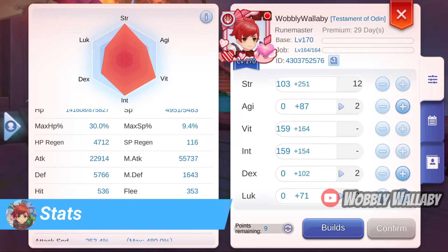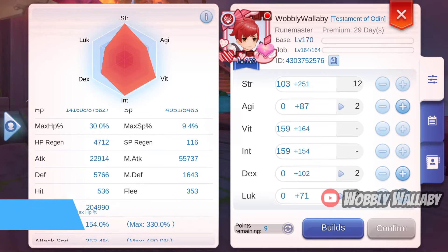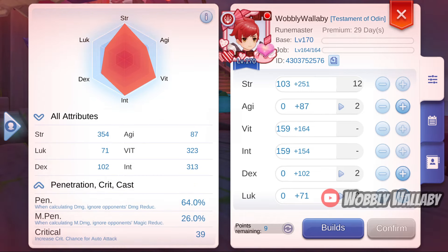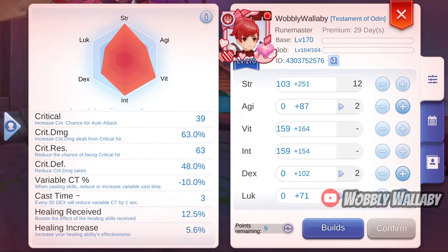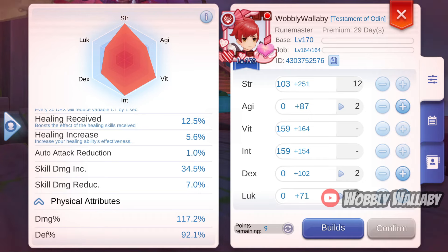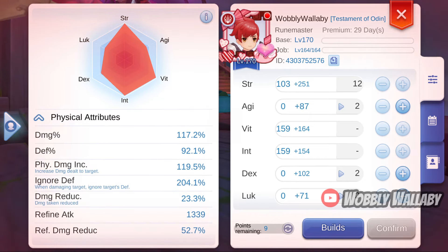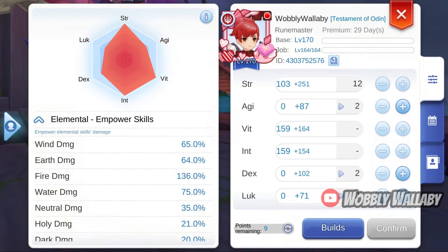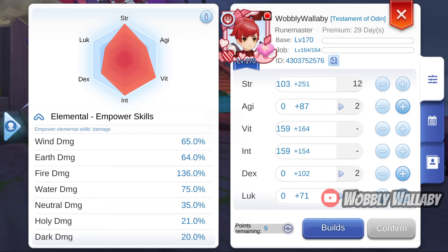Here are my stats with MDF Switch. I have 22,000 attack, 55,000 magic attack, 64% penetration, 34.5% skill damage increase, 117.2% damage, 119.5% physical damage increase, and 204.1% ignore defense. This is without the Death Awakens, as I don't rely on this for my ignore defense. I also have 136% fire damage, 75% water damage, and 20% dark damage.